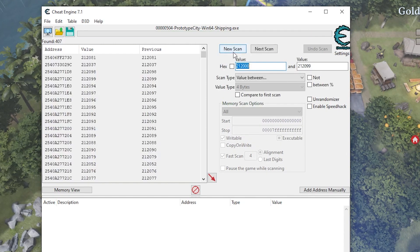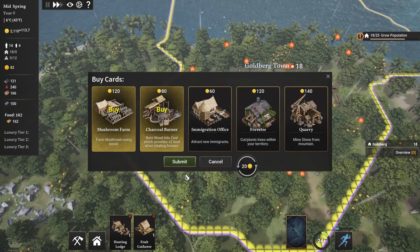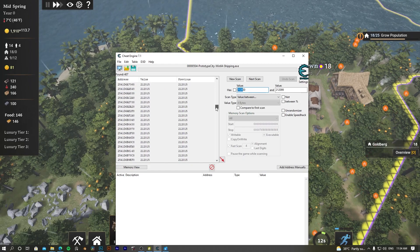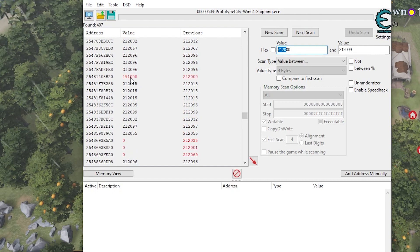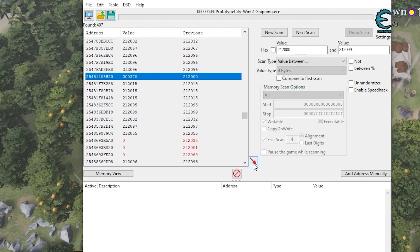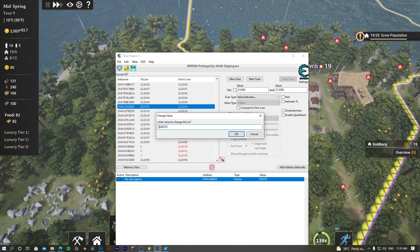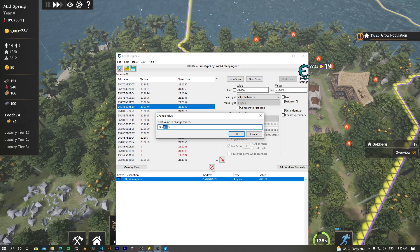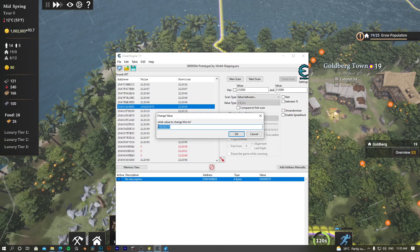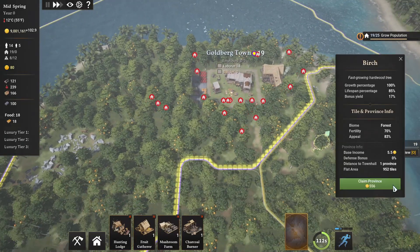Great, we have some results. Now let's go back to the game and buy a few more things — we now have 1910. Enter 1910 in Cheat Engine and click Next Scan. Now select the result and you can set any number you want — let's make it 1 million coins. Click OK.